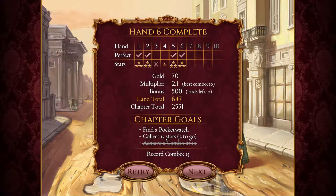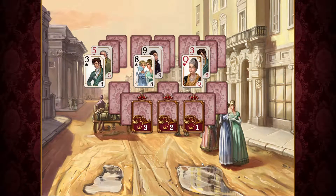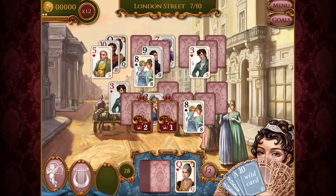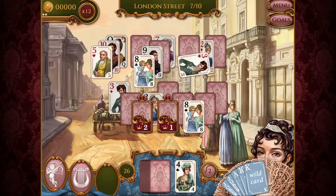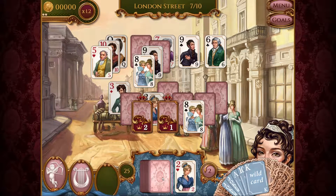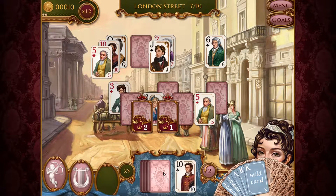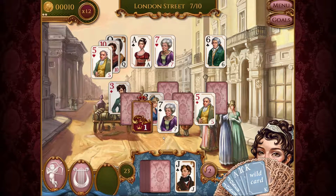We have to collect fifteen stars — we need two more — and find a pocket watch. We lost a three on that one. Let's get rid of that Queen. When I did that, each of these cards dropped down by one — that's what that means. We've got to remove face cards to get rid of these cards. Wild card, okay, four, five or three — let's hit that three and a two. Eight, nine, eight, nine, eight, ten, Jack. There's no tens or Queens so we hit Jack again. Ace — no twos or Kings.